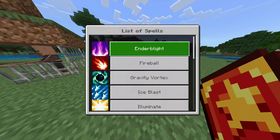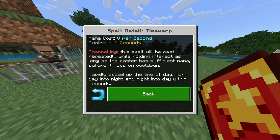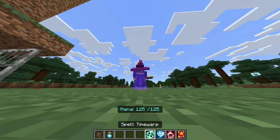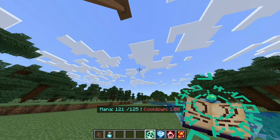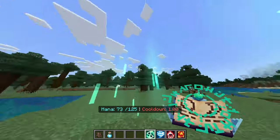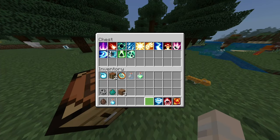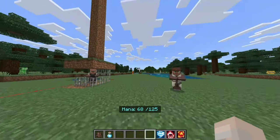Next we got Time Warp — this is a channeling spell that will rapidly speed up the time of day and night. So if you want to skip night and day you could just... well, if you ever wanted to reset the universe, this is the way to do it. I'd play the song but I don't want to get copyrighted — if you know, you know.